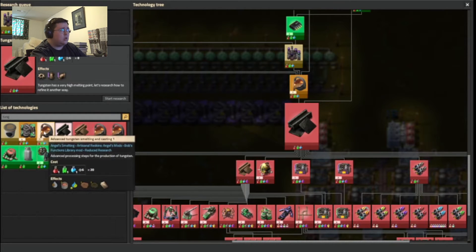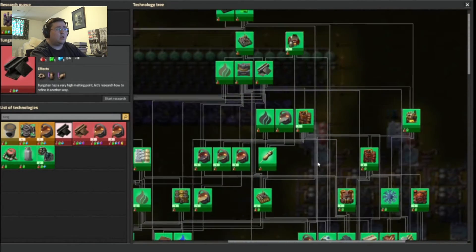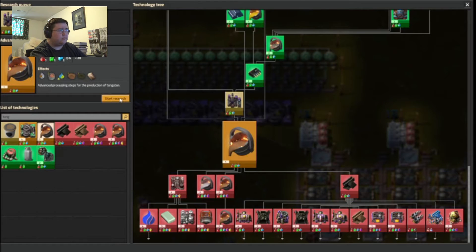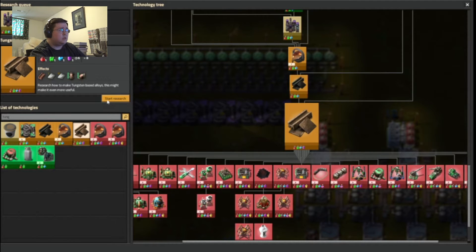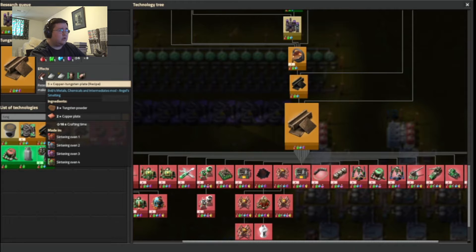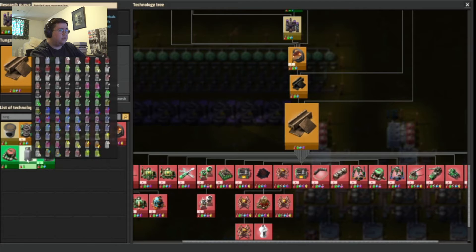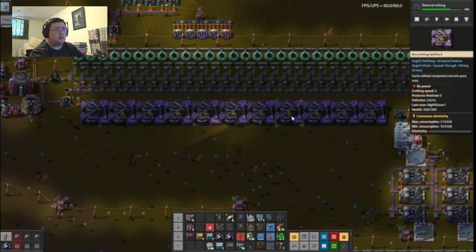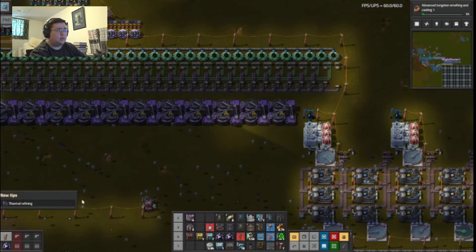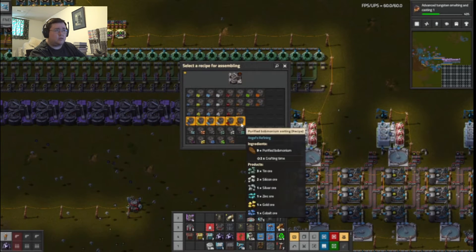Tungsten processing — what the hell is that missing also? Okay there we go. Copper tungsten plate — that is used for the rocket stuff, so let's get that out of the way as well, especially since I am producing thermal refining. Okay, whatever — tungsten. There we go.